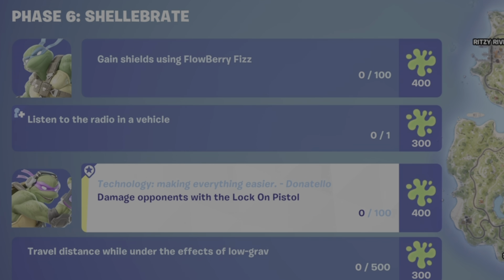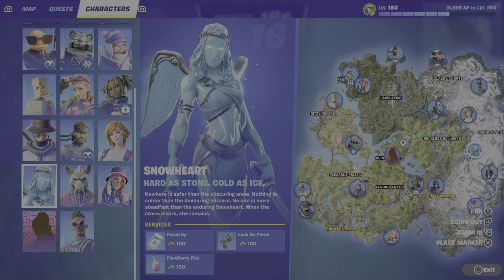For this challenge, you need to do damage to opponents — which is players or bosses like Peter Griffin or the Society Henchmen — with the Lock-On Pistol. And you only need to get a hundred damage. Super, super easy.